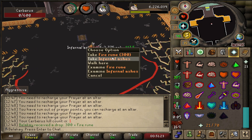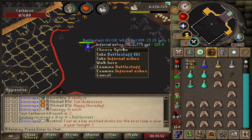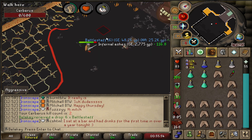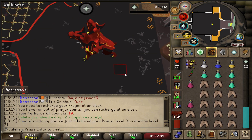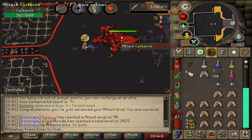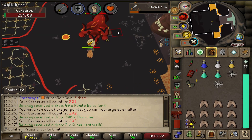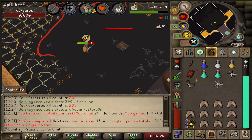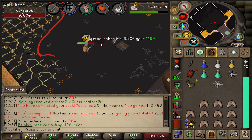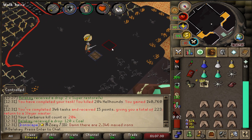Kill count number one was very rough — I used everything but we got it. The second kill was much easier, barely used any food. Got 71 Prayer and 90 Attack. 84 Cooking gives us Anglerfish. Final Cerberus kill and we got no uniques. It was a fun task, but we'll try again next time.